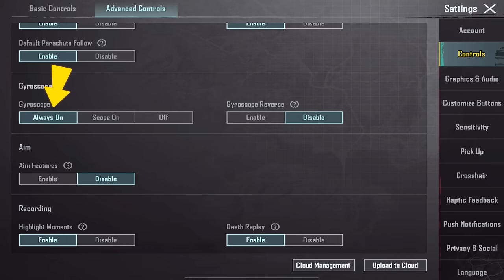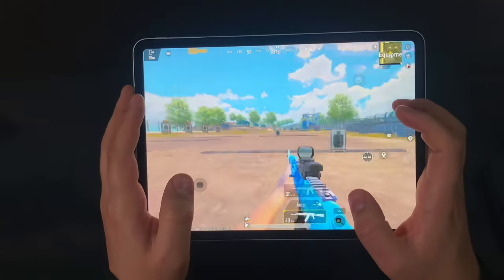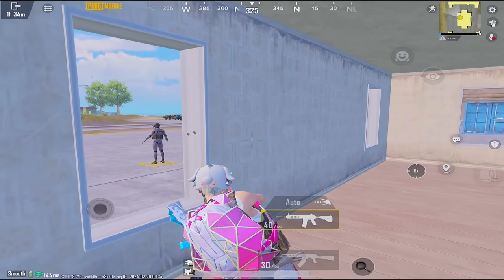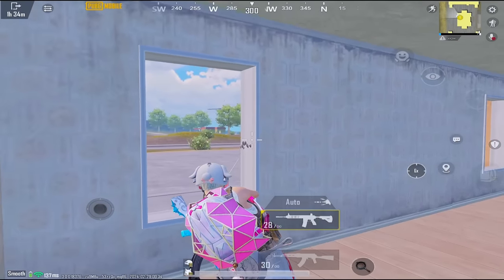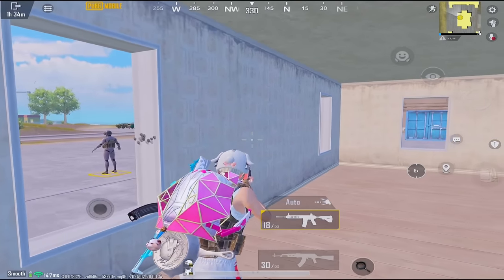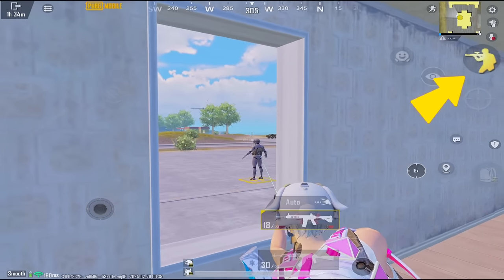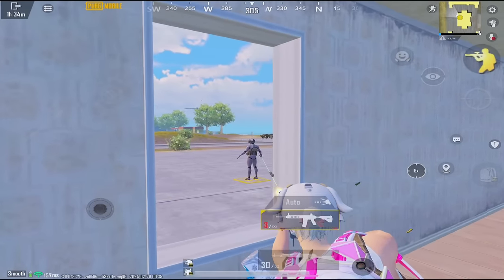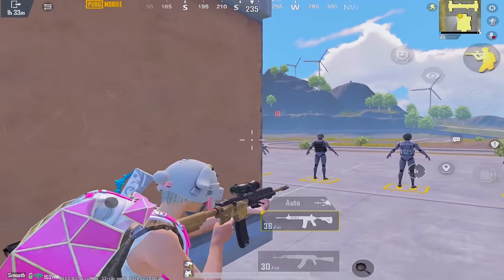Make the gyroscope always on — the gyroscope feature can really change your career, and I highly recommend it if you are a new player. The next problem is you have less visibility behind cover, especially on the left side. To solve this, enable the aim feature — use it when you lean or peek to get better visibility.